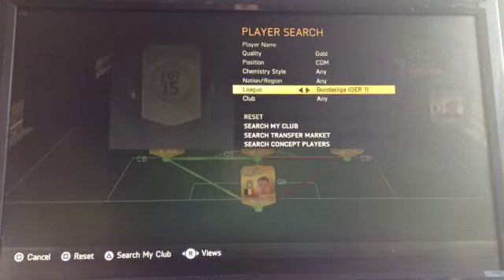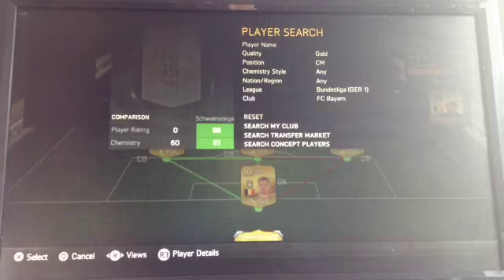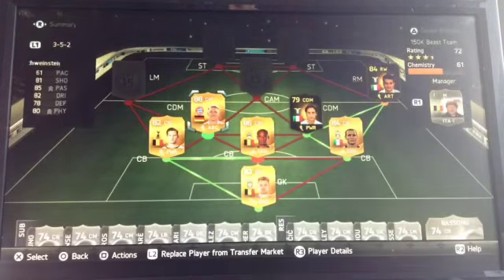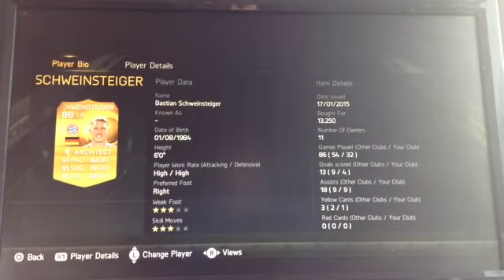Next in CDM we have a six-foot player from Bayern — Swann Stagger. He's good. He has six foot also. Five games and he's got the gold card — one goal and three assists, which is quite good.